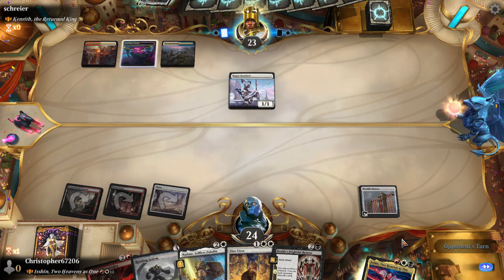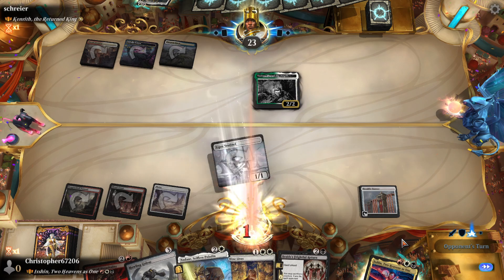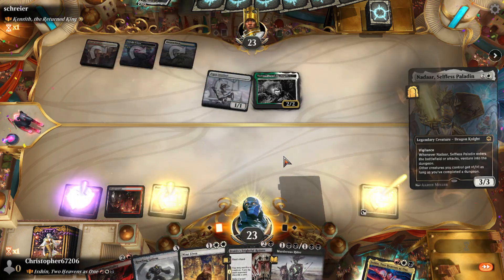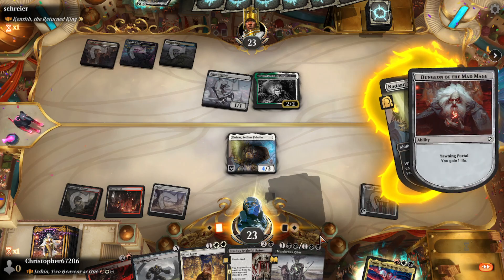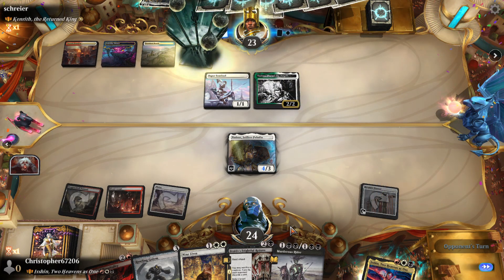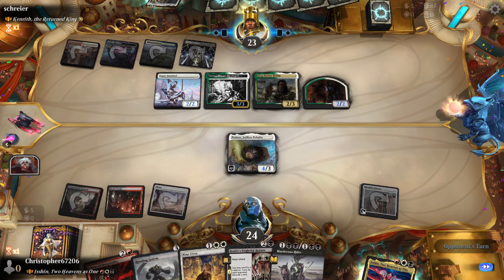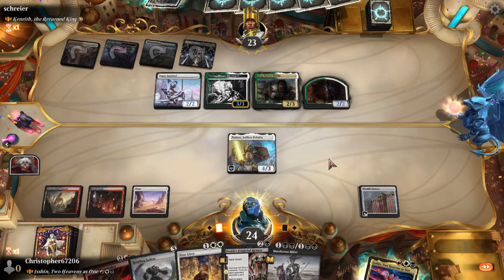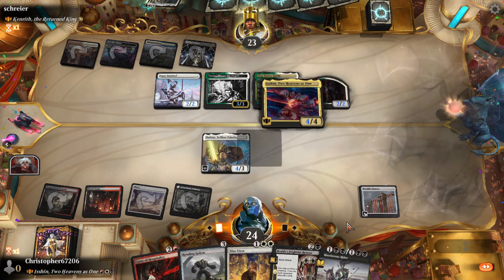It's not like two-drop tribal where an on-curve rock translates into being able to cast two spells instead of one. I think we go white here. We'll get down Nadaar first and gain some life because we're gonna need it. I decided not to build a four-drop tribal deck — I may at some point in the future. The tribal mana-value episodes haven't gone out yet, so I don't know if you guys actually like them.